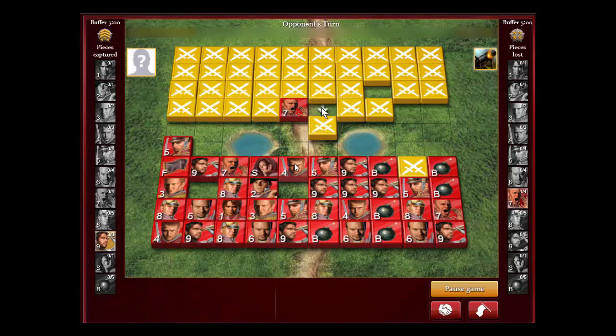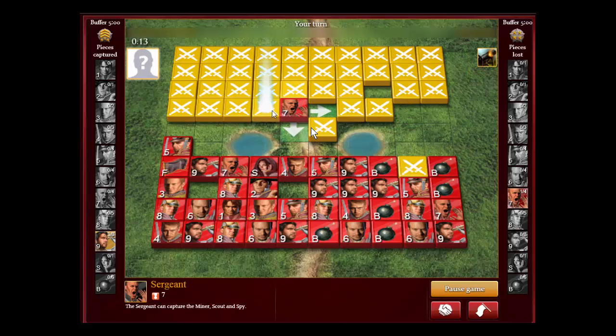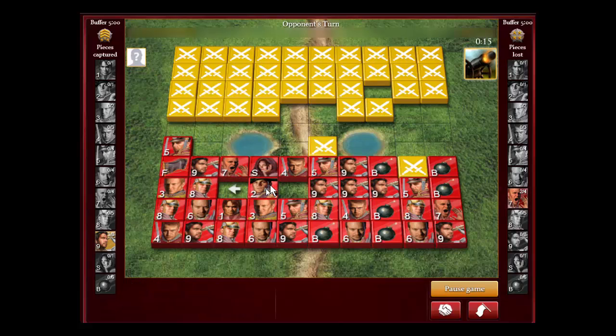Sometimes they might have bombs on this side too — they might have two bombs here and two bombs here. But usually the bombs are on this side and the flag is either in a corner, or sometimes they might have a bomb-bomb-flag triangle in the center. I'm just scouting now for pieces — this captain is one my general can attack when he counter-attacks.